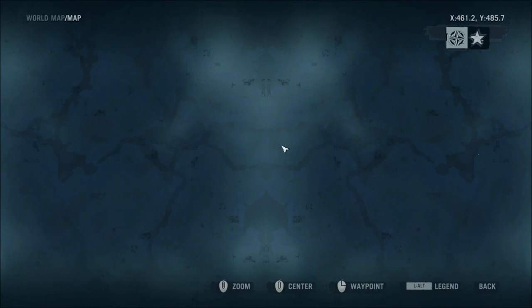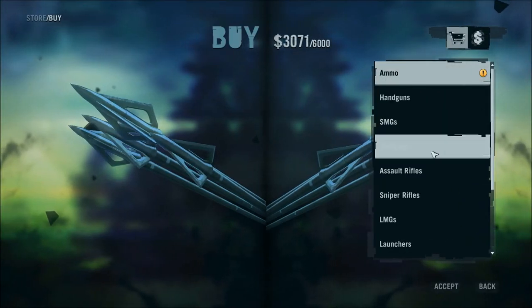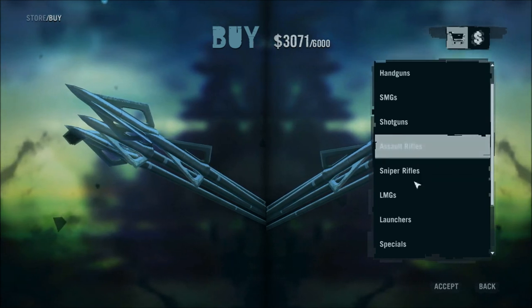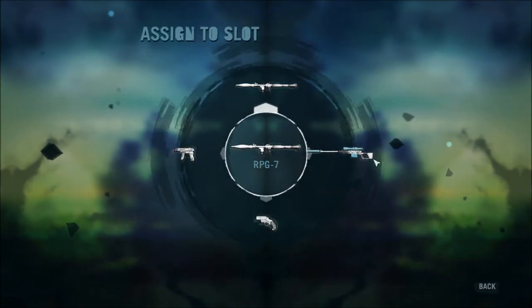So today I am going to be hunting down some elk, or deer, whatever it is right here. And the weapon I will be using is... a launcher. I'm going to be using a launcher to kill it. And it's going to be just a standard RPG. I use the weakest weapons.